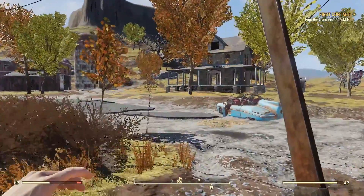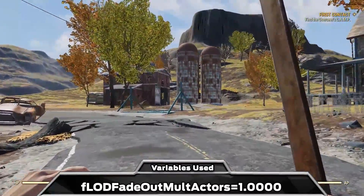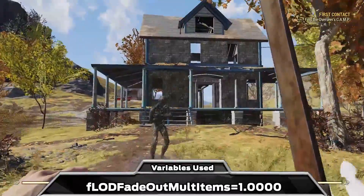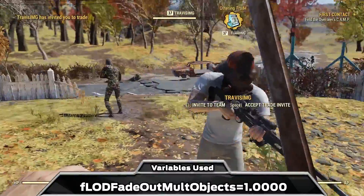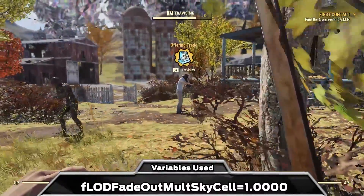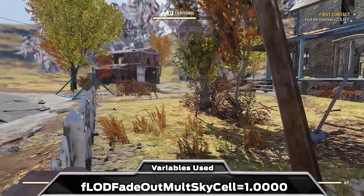And talking about draw distance, this section right here controls the general draw distance of different elements in the game, with 1 being the lowest possible value. On the lowest settings the game still preserves some of the draw distance of items, certain objects, and other players. You can drop them all to 1 if you are very desperate, but considering how big the areas in this game tend to be, this might make it very difficult to play or interact with other players.